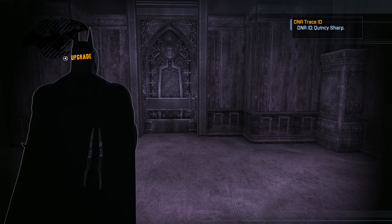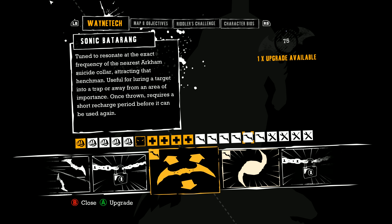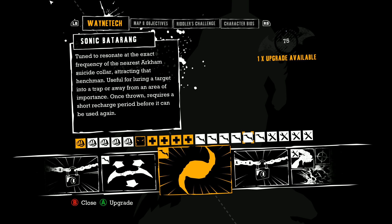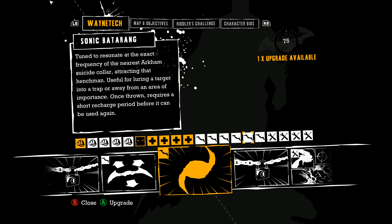I assume we probably just go through these doors. Before we do that, let's do an upgrade. I did make a mistake in a previous part — I thought the remote Batarang was a new upgrade, but we actually had that unlocked. It's the Sonic Batarang which is a new upgrade. Both are very useful, but I think I may go for Sonic.